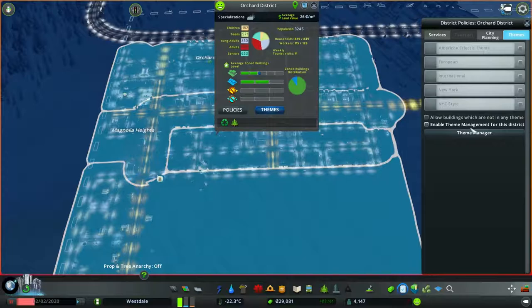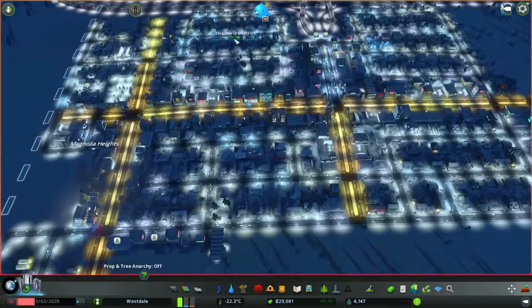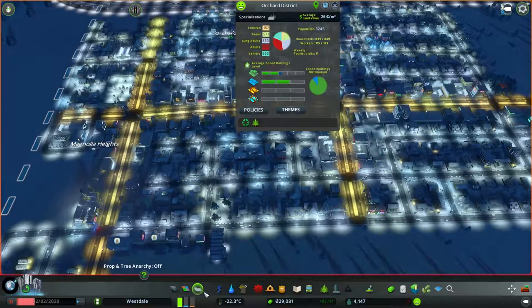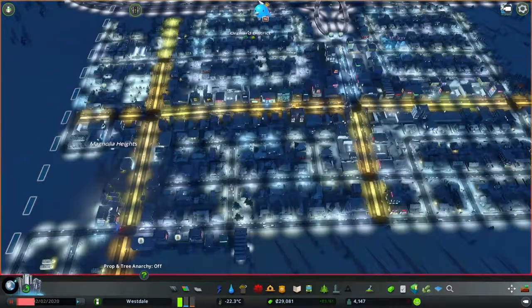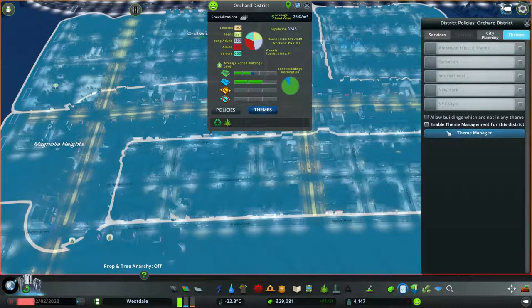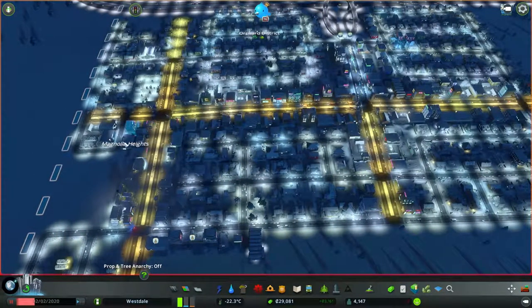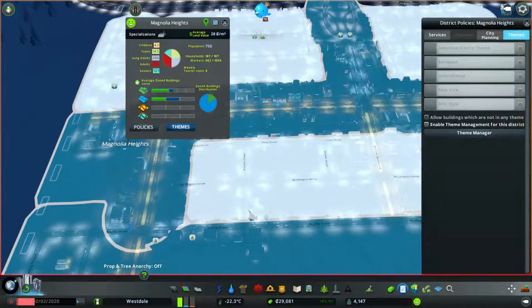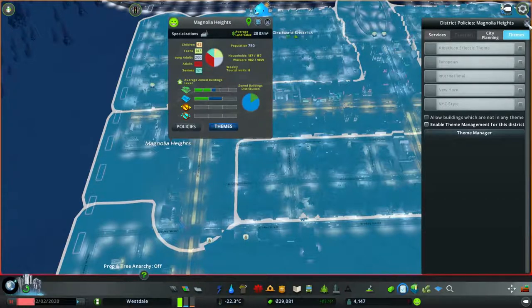One of the things I wanted to check real quick was themes. We can customize! Okay, because that's the case, this is Orchard District — I want this to be our Americana theme. Enable Theme Manager — I want this to just be that because I think that'd be cool.